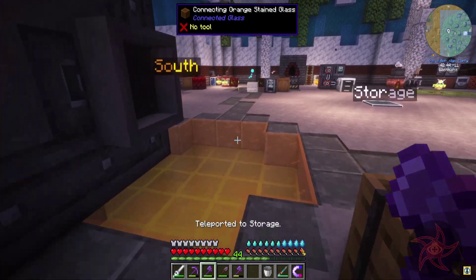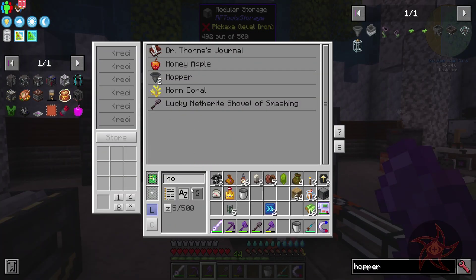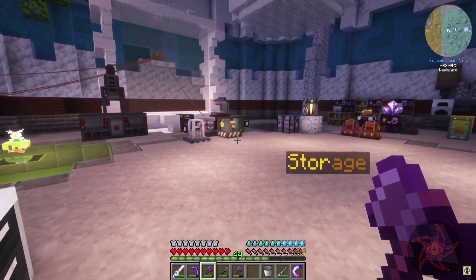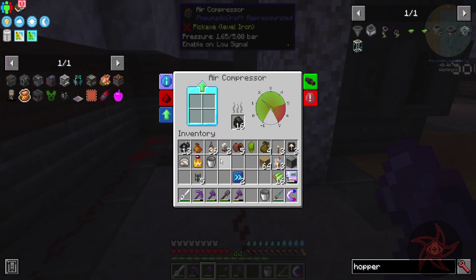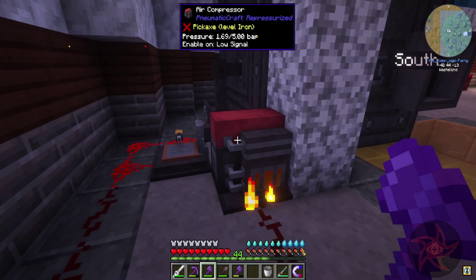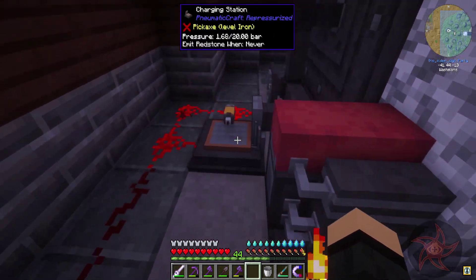Oh, the generator is out of fuel again. I don't have any jungle wood in there. I've got charcoal sitting literally right here, though. You should really only use charcoal, because even when this thing gets a redstone signal, it will keep burning the current piece of fuel that it's working on — you can blow up your system. I do need this pneumatic wrench, though.